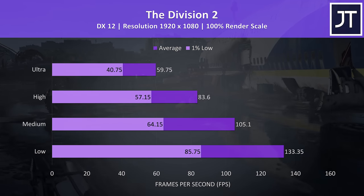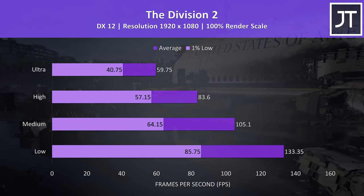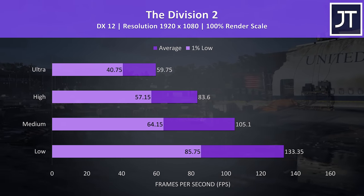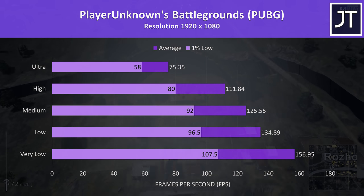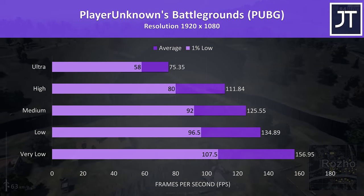The Division 2 was also tested with the built-in benchmark. Ultra settings was almost able to scrape 60 FPS, with medium needed to surpass 100, while low settings could get us higher than the screen's refresh rate. PUBG was tested using the replay feature, however the results are unfortunately not comparable with any of my previous testing as I tested a different map. I spent over an hour trying to get the map I usually do but ended up giving up, and I'll probably stop testing this game in future unless there's strong opposition.